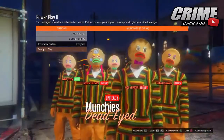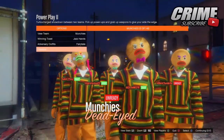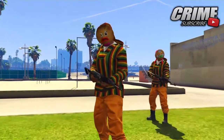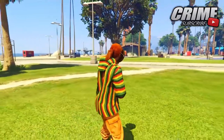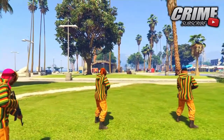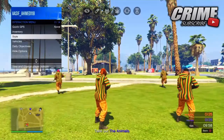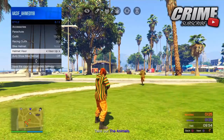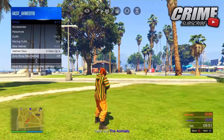Once you get in, you want to put the outfits on. This is the only adversary mode that has the Christmas mask — it's a gender-neutral Christmas mask and it does look pretty cool, pretty rare. Once you get into the job, pull your interaction menu up, go down to Style, then go to Visor Down.